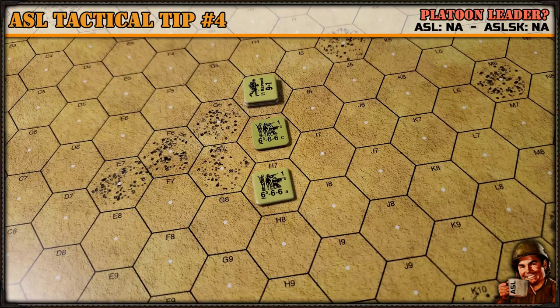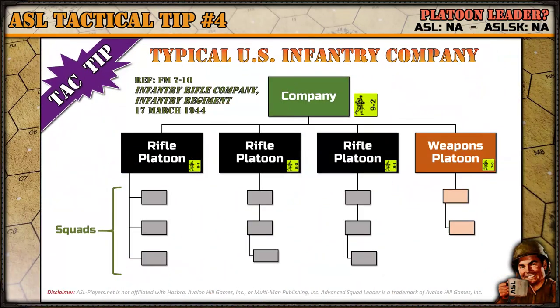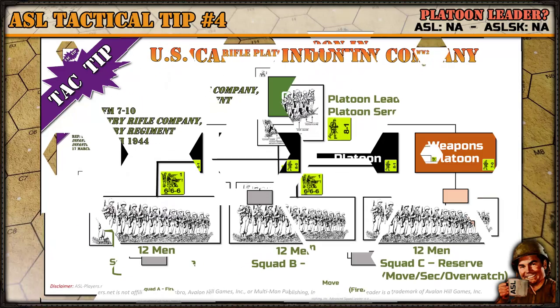Let's take a quick look at tactical formations in World War II from the company level down. The company is usually divided up into three to four platoons — three rifle platoons and potentially a weapons platoon — and those are subdivided into squads.